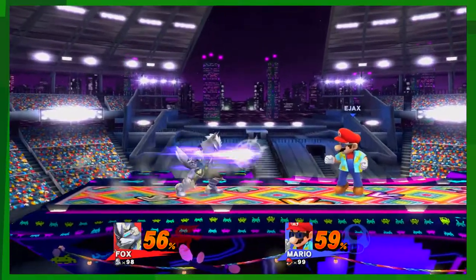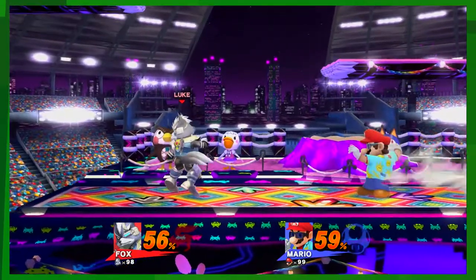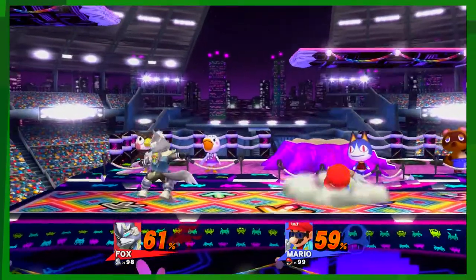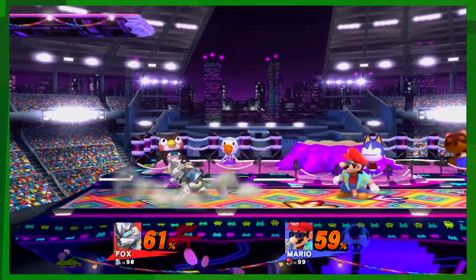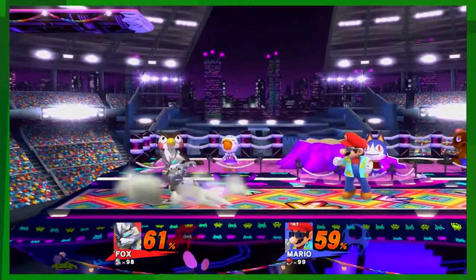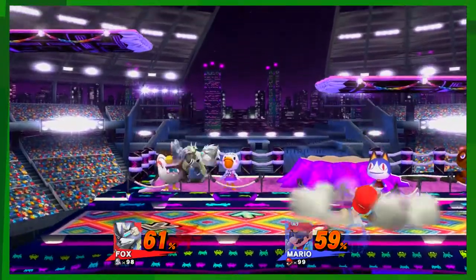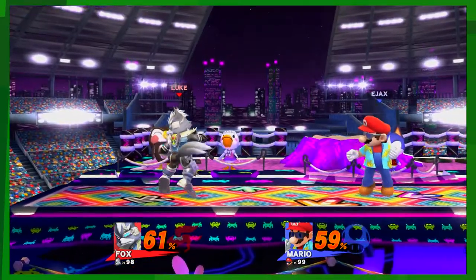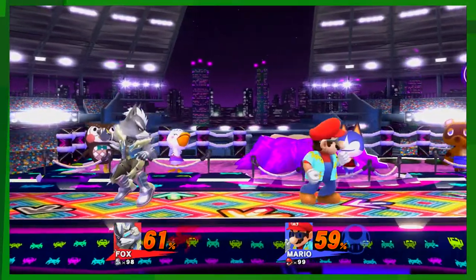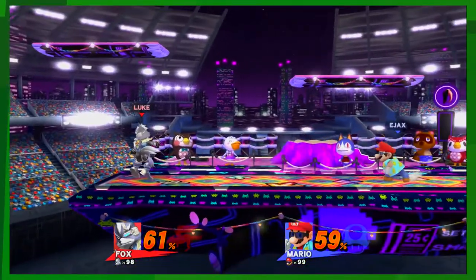So what I want you to do is do a short hop fast fall and then just jab once. Jab is A. You want to let go of the stick and then hit A. There it is! These are little details that are going to happen in fights.